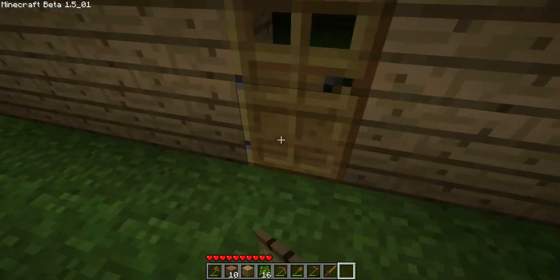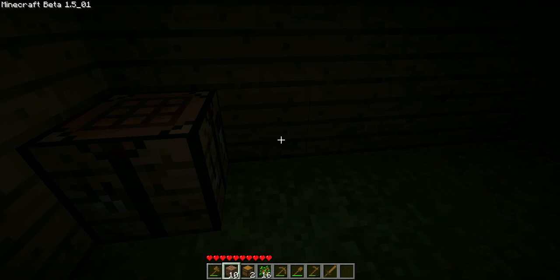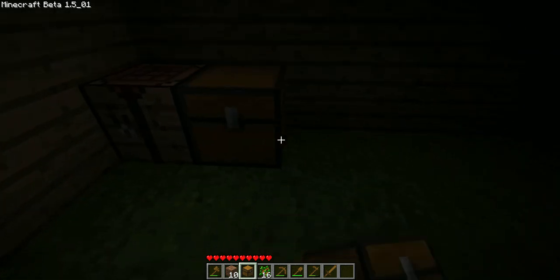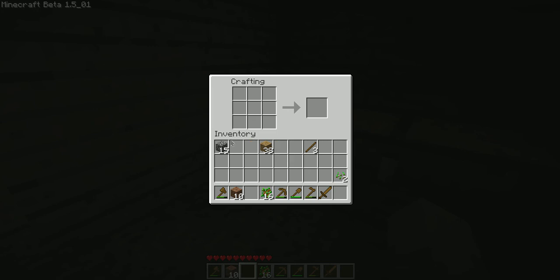As you can see, the sun's going down. I'm going to make a crafting bench which only requires one of each. But if you put two next to each other, you get a large chest.